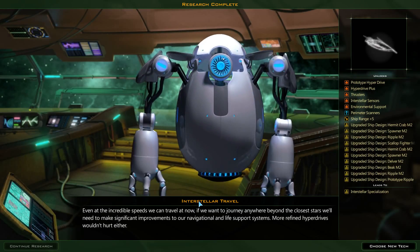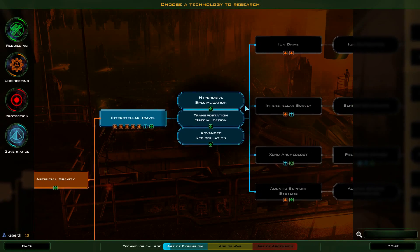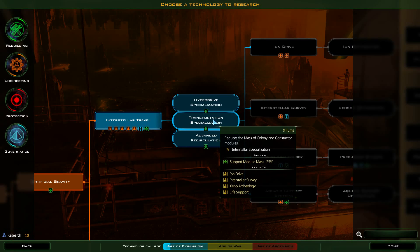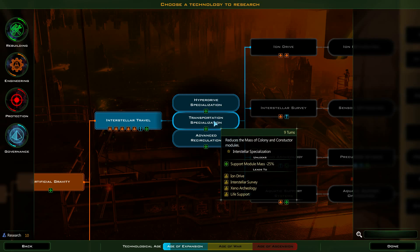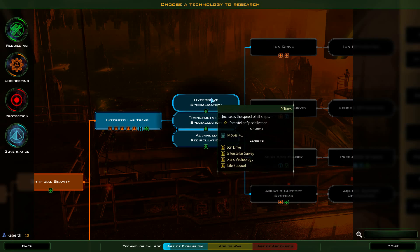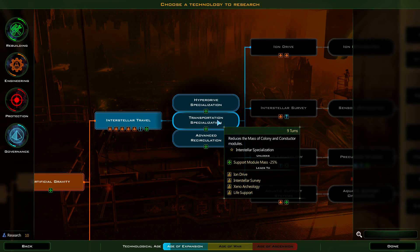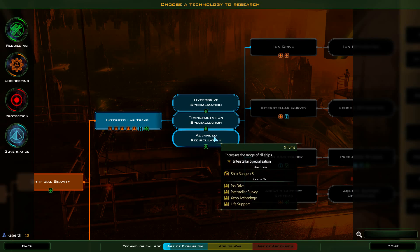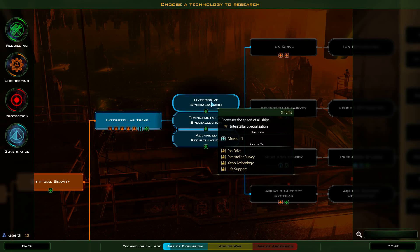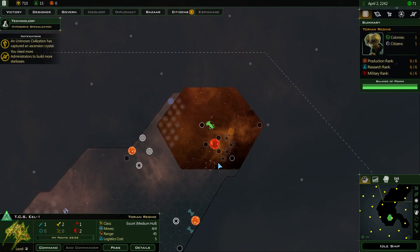We now have Interstellar Travel, which gives me a variety of upgrades. The next tech I'm going for is a specialization tech. In my colony spam guide I picked one tech, but I kind of changed my mind over future patches and started picking a different one more often, because you could trade it with the AIs. But nowadays that bonus is a lot less than it used to be. So I would go for the extra movement point — that's the tech I'm going for next, in most circumstances.